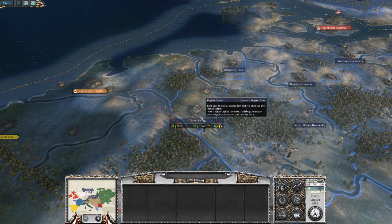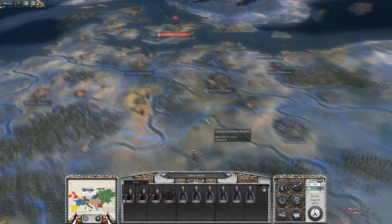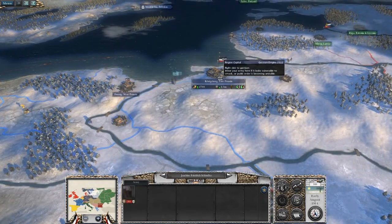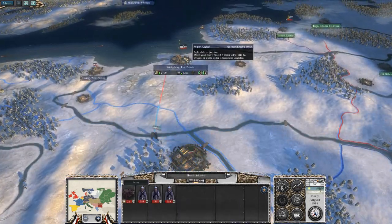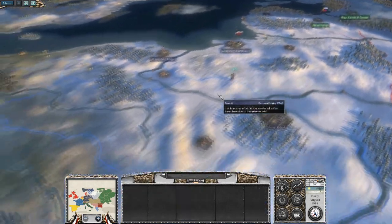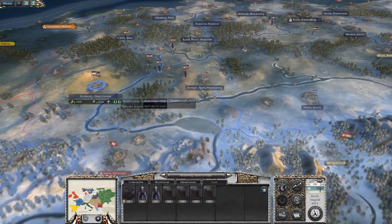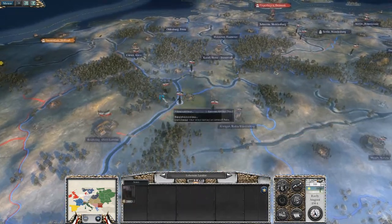In my last campaign, Belgium was kicking my ass for a little while. I beat them back, I took over Denmark, and I had to leave an army to garrison it because the area was so unstable. I'm gonna keep this army right here. Whenever I start this campaign, Russia tends to attack only East Prussia — that's what they did historically as well. But Russia just ignores Warsaw entirely, so just defend East Prussia.